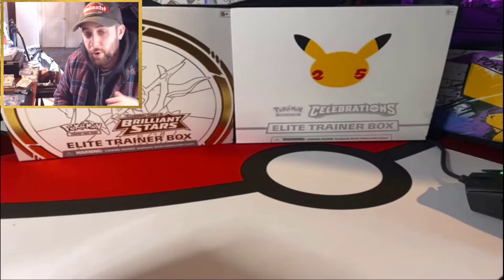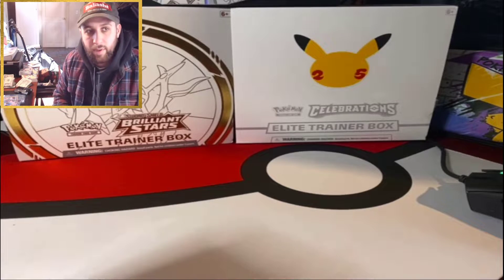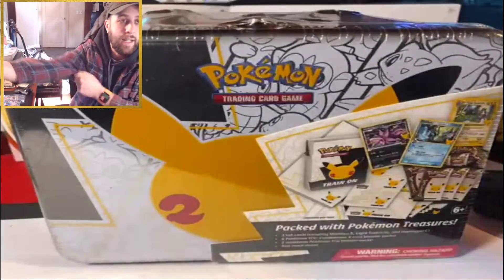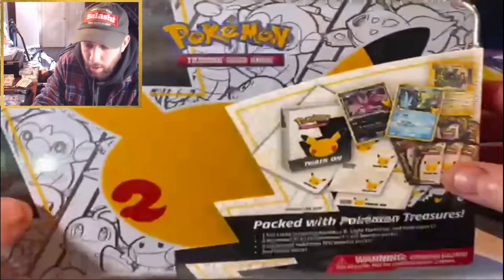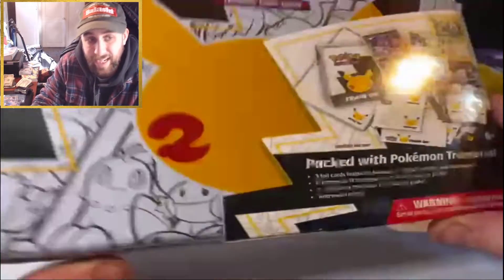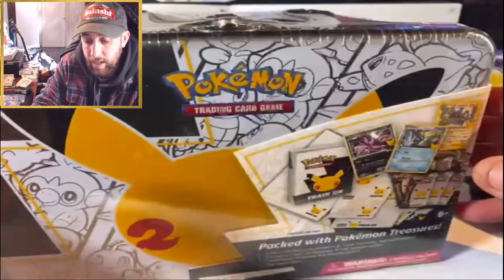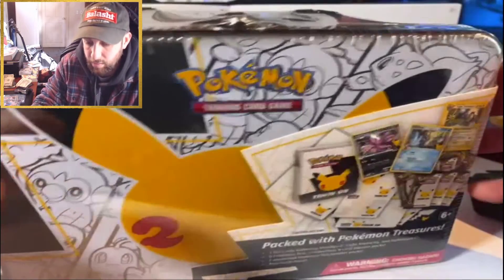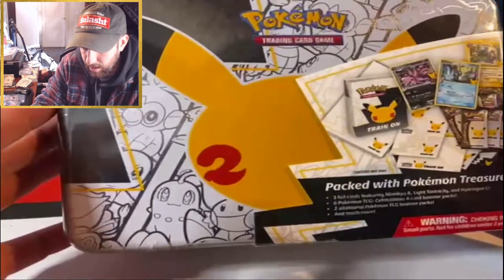Unfortunately I don't have any Brilliant Stars in this video, but I do have a Pokémon Celebrations lunch box. It says it's packed with Pokémon treasures, so I'm really hoping there's a ham sandwich in here — and by ham sandwich I mean a Charizard. I haven't pulled the Celebrations Charizard yet, or the Blastoise or Venusaur, so any of those three would be really cool.